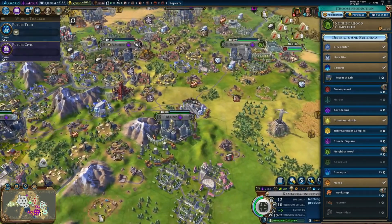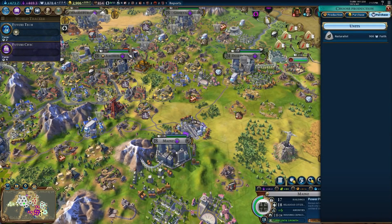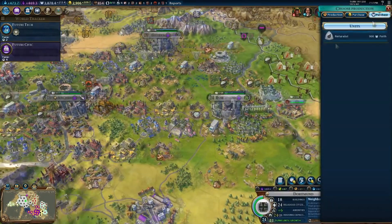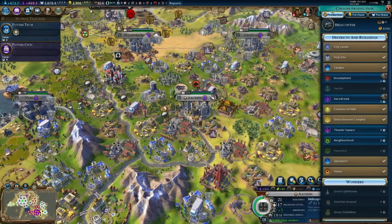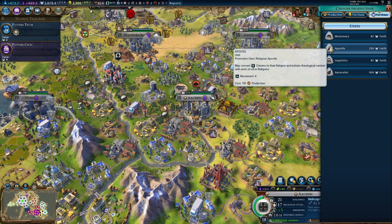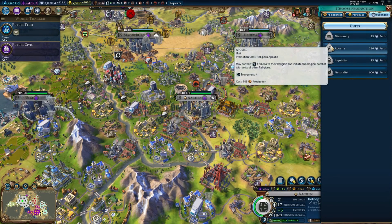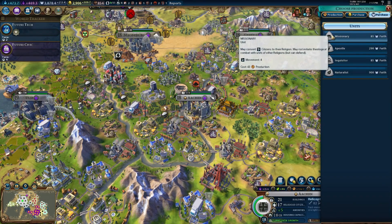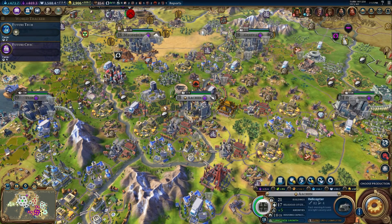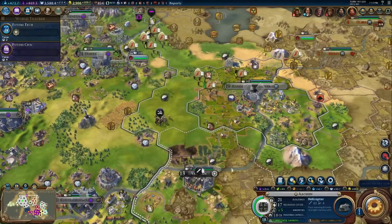So what we're going to do is go to a place with a holy site like Mainz - no, Mainz doesn't have one. I just mentioned Dortmund doesn't have one. What are we doing? We're going to purchase a lovely little Apostle. We'll send him over there and he'll spread religion.